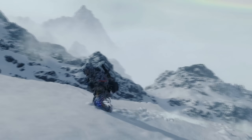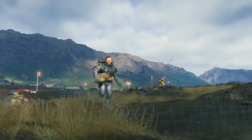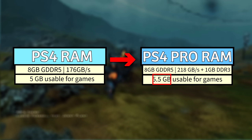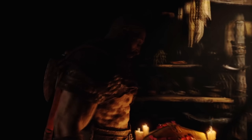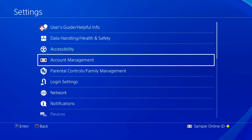This freed-up single gigabyte gave developers an extra 512MB of GDDR5 RAM to use to help hit higher resolutions, increasing the total usable RAM in games from 5GB in the base PlayStation 4 to 5.5GB in the PS4 Pro. Another 512MB of the GDDR5 was then dedicated and reserved for displaying the upgraded and enhanced 4K version of the dynamic PS4 operating system menu.